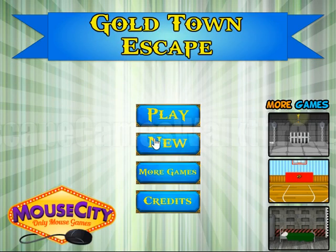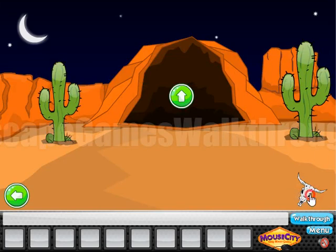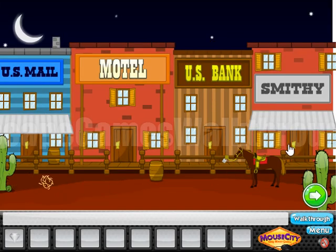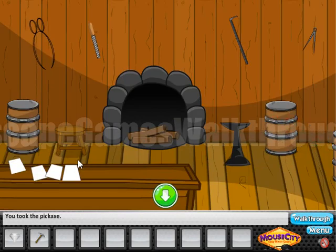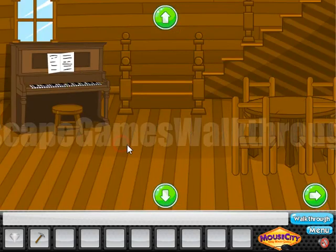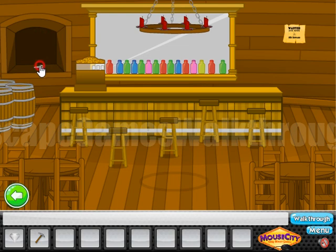We are playing the Whole Town Escape by Mouse City. Let's start. We are now in a city. Let's go to the right, and here we can find the gold nugget. Also, let's go here to that room — we can take a pickaxe and there's nothing else we can take here. Let's go to that door to the motor, and go to the right under this barrel so we can find the key.